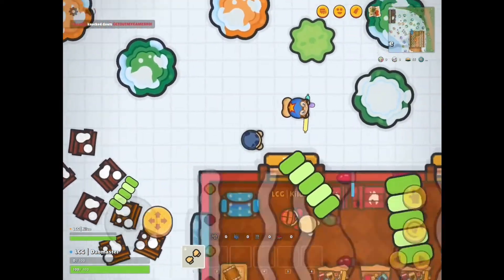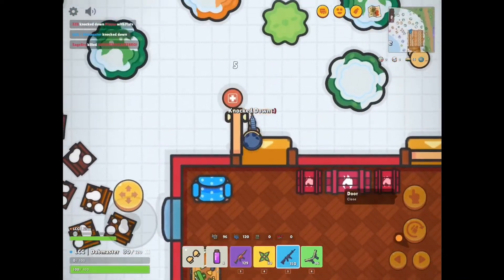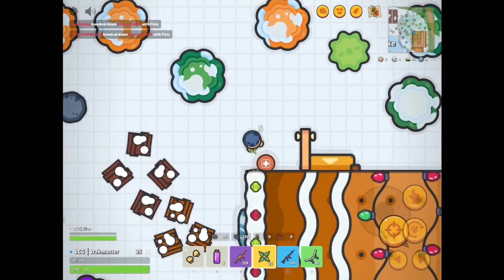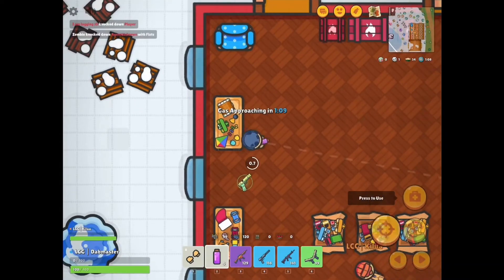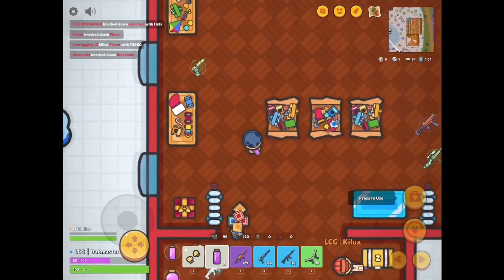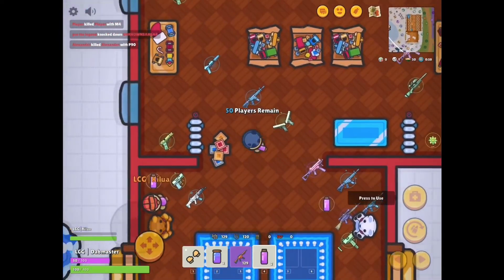I dropped bad — gotta kill him. I got two minis for you. You didn't take a single bit of damage either, nice. You also want to clear out your inventory.